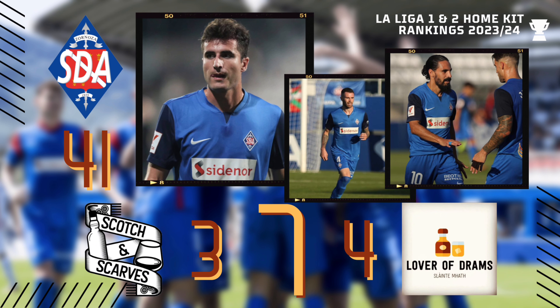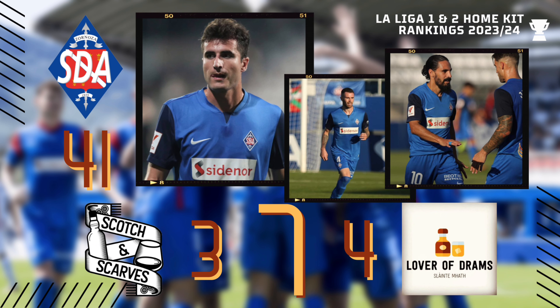Let's get some more home kit ratings done. For La Liga, bottom of the pile this week in the relegation zone is Amoribieta — I think that's how you pronounce it, apologies if not. Looking at the top, you can see why it's in the relegation zone — it's just absolute plain boring, that's all I've got to say about this one.